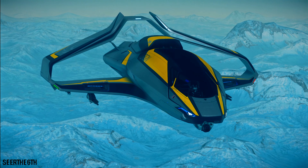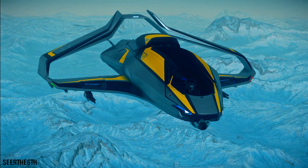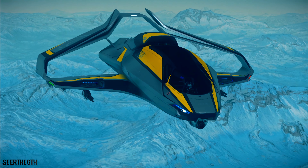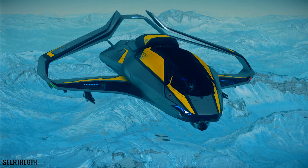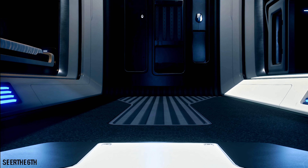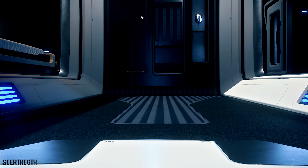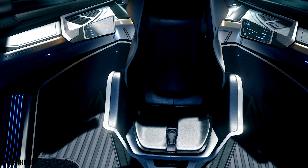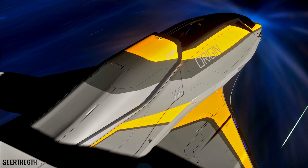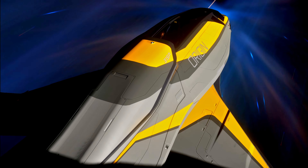Today we'll be taking a look at one of the cheaper exploration ships, the 315P, a ship used by new players in the niche profession and veterans alike. During the video, we'll start off with a pre-flight walk-around where we examine the weapons package and exterior of the ship, an interior inspection showing current features, a look at the flight deck, and then some recommendations for new players, wrapping up with my final thoughts. Let's begin.